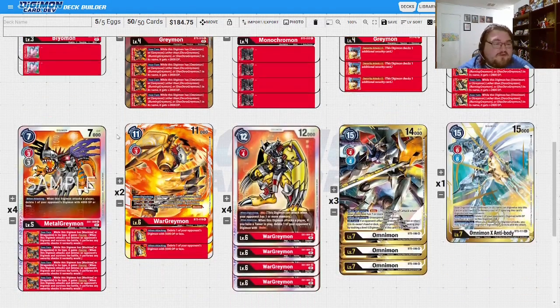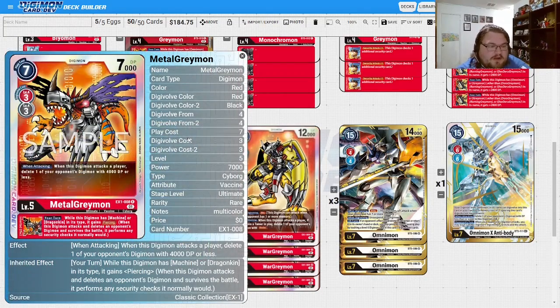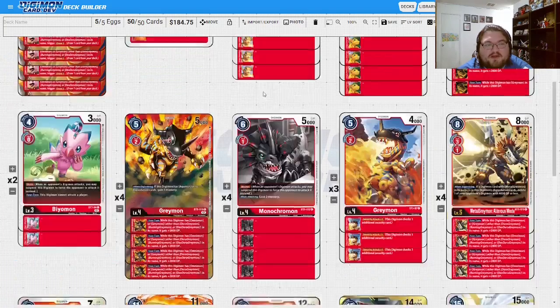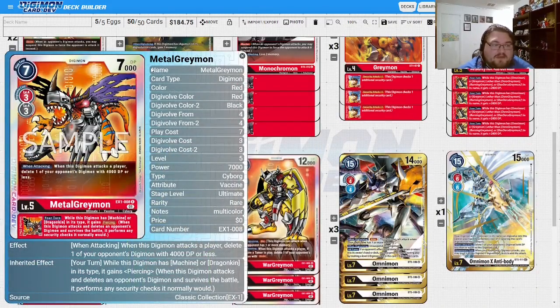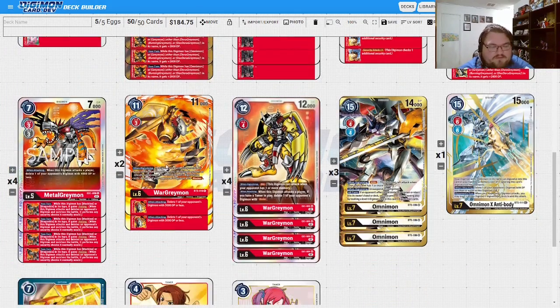Instead of playing the Set 1 secret rare, I chose this WarGreymon because when you attack a player you can delete one of your opponent's Digimon with 4000 or less. This thing can be even bigger than 7K — say you have this Agumon plus this Greymon underneath it, that's plus 4000 more, making it an 11K level five. And when this Digimon has Machine or Dragon Kin in its type — which a lot of this line does — it gains piercing.